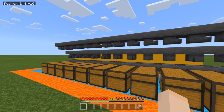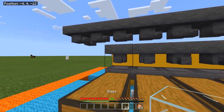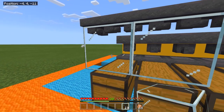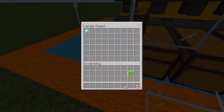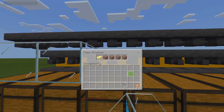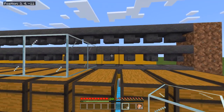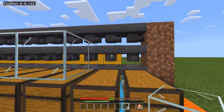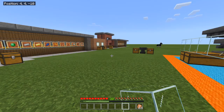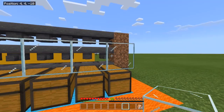Now you can decorate this however you like. Crouch and place glass above the chests — use a non-solid or transparent block so the chests can still open. Solid blocks will prevent the chest from opening. You could also use stairs, slabs, or leave it open and put item frames on the hoppers with the corresponding items so you can easily identify each bay.